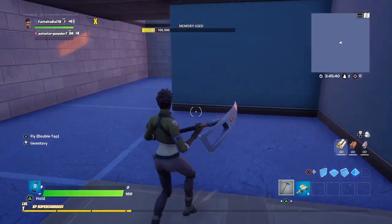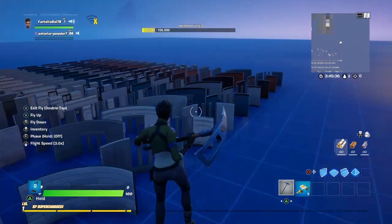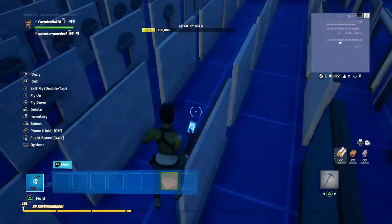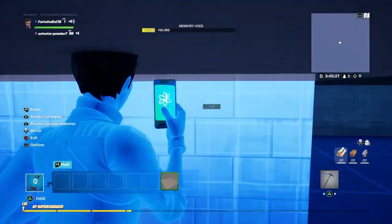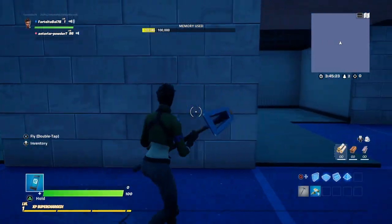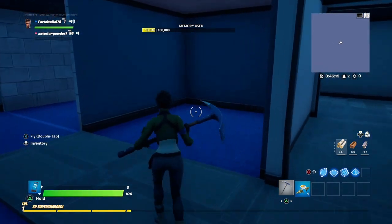Once you've done that, go back into the agency gallery — specifically the agency wall gallery white — and find a piece that looks like this: brick on one side and blue on the other. Place that right here, and then you're done with that section.